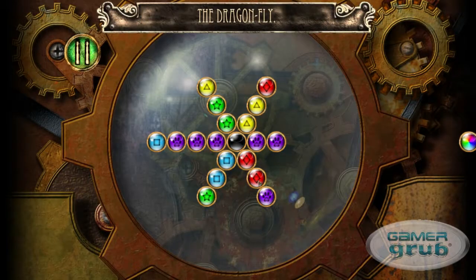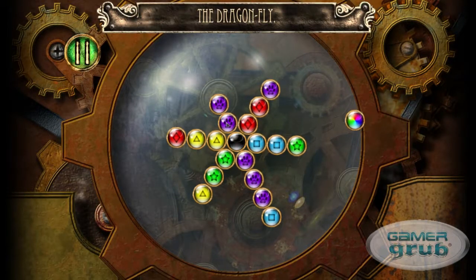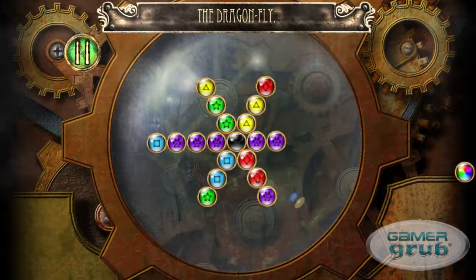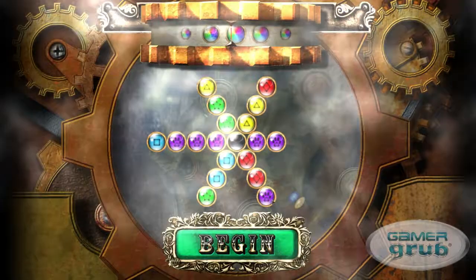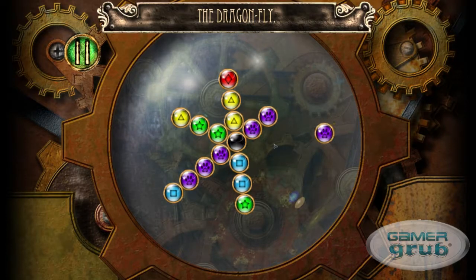That sounds kind of crazy, but obviously watching the gameplay makes a bit more sense. I'd like to describe it as a mix of Bejeweled and Tetris, which sounds kind of weird, but I think that kind of fits it. With Tetris, you're trying to keep the shapes from going outside of your border, whereas with Bejeweled, they're all already in there and you're trying to match up like ones — and that's what you're doing with this.